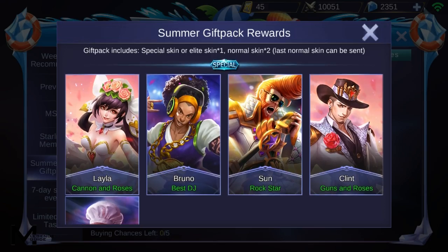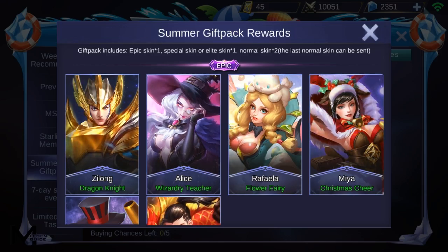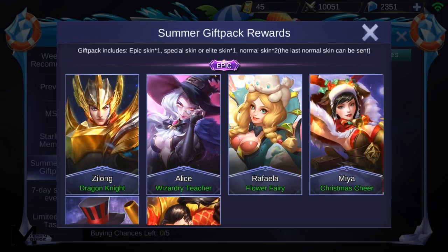The second option, the 800 purchase, gets you one special skin or one elite skin and two normal skins. The last normal skin you get can be sent to your friends — you have the option to send it to a friend or keep it for yourself.